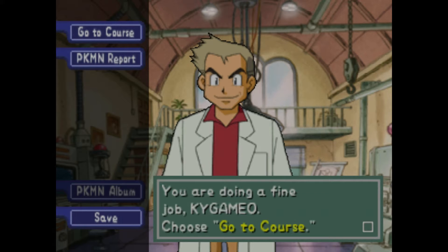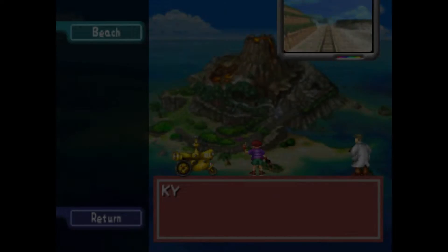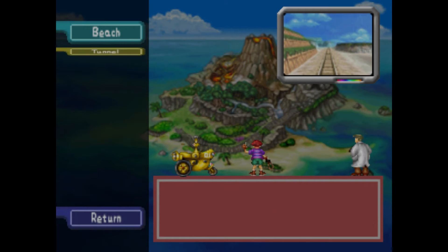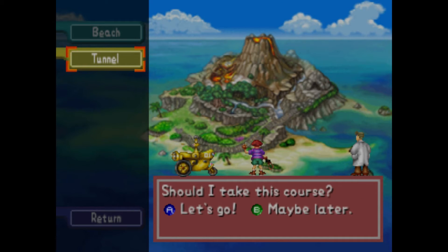You're doing a fine job, keep it up, Kiwai Gameyo. Choose go to course, press A to do it. We can go to the next course now — so we go to the tunnel. There used to be a power plant with this long dark tunnel. I can't wait to check it out. Should I take this course? Let's go.